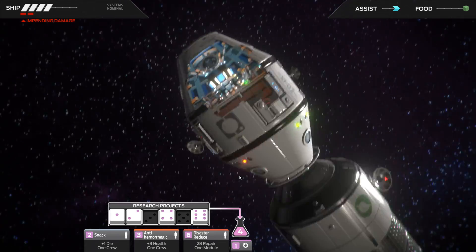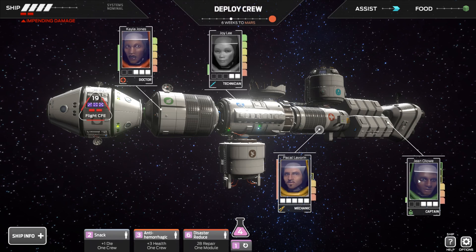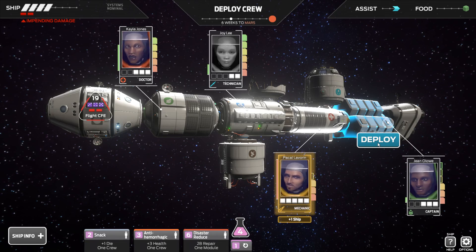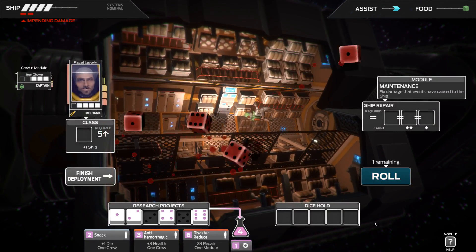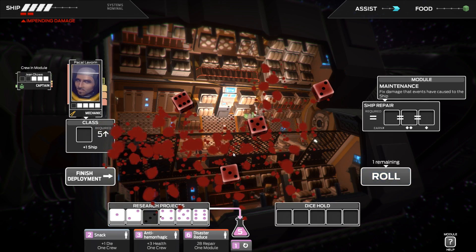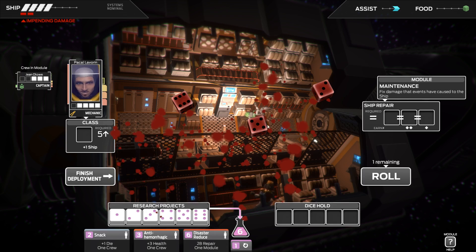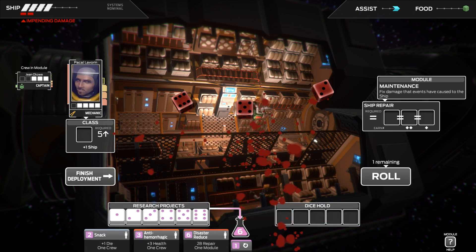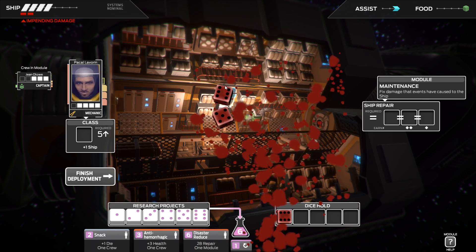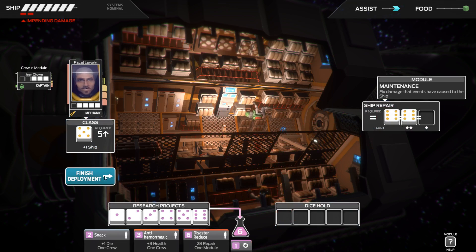I'm going to shove the mechanic in here to try and fix the ship. I'm going to aim to get a 3 and a 5 — that's the main reason I'm doing this. Perfect, so we've got a 5 there and a 3 there. I'm going to keep a hold of the 6 and re-roll to try to get some matching things. So we've got 2 sixes — that fixes the ship. There we go.